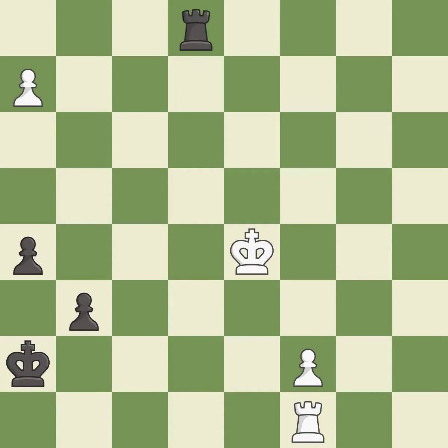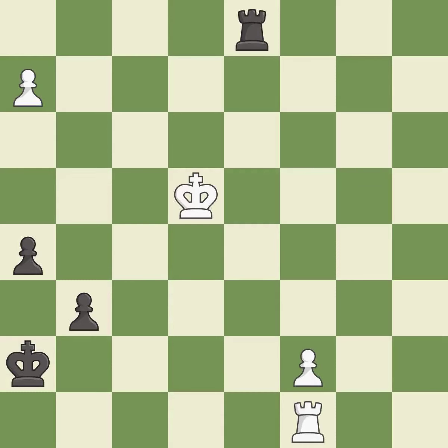This evades the check from the rook — it is best. This steps away from the checking rook — it is best. Placing a rook behind an opponent's passed pawn can inhibit the pawn's ability to promote — it is best.